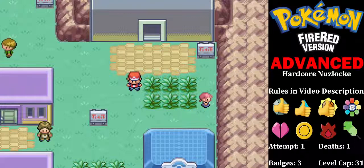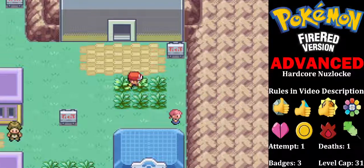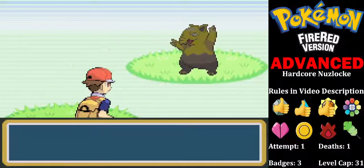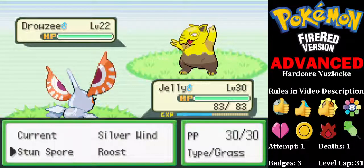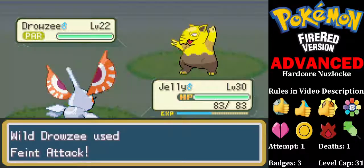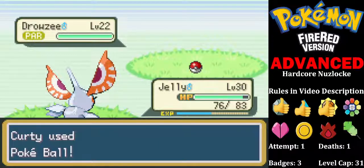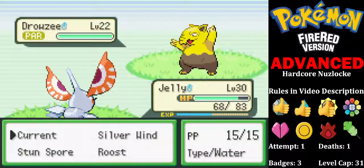So we made it all the way to Lavender Town, and there's grass here. So we're going to get a Lavender Town encounter. And it is... a Drowzee! Very nice. Stun Spore. We already have a Psychic-type with Curly Abra. We always like Drowzee — Hypno is great.